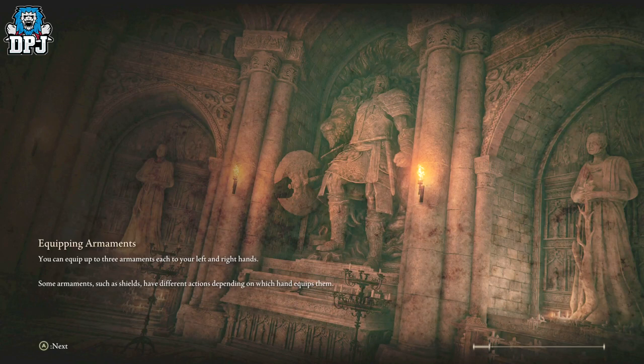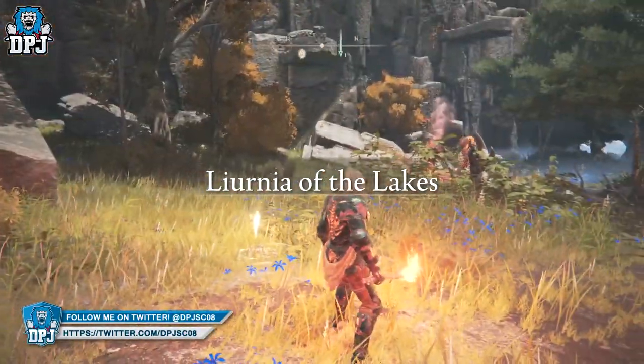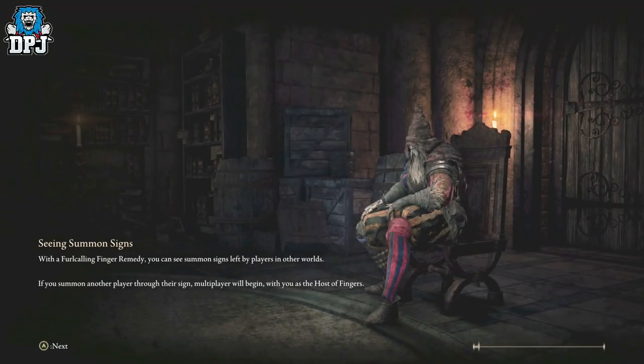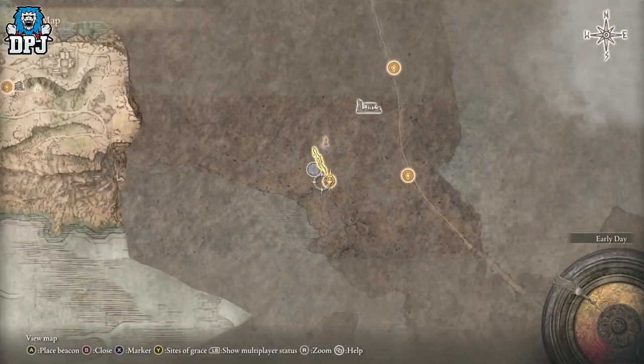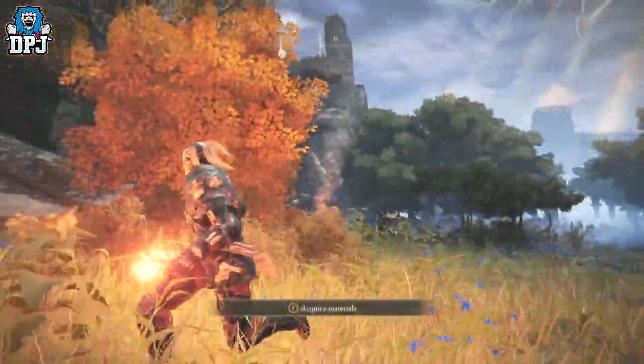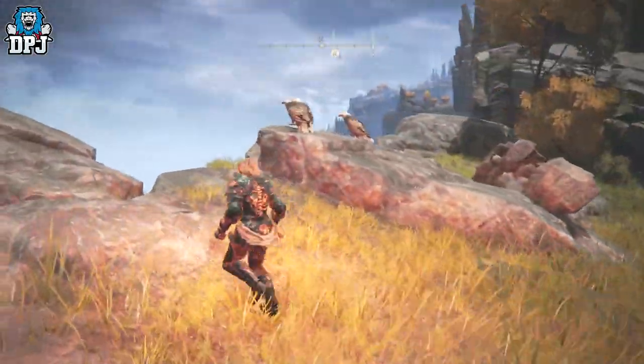I'll show you exactly where you gotta go because this place can be a little awkward to get to. There are a couple of other weapons up here as well which I made a video on earlier. If you look — okay I messed up the map marker, I'm an idiot, let me cut the video and go back. So I'm back where I should have been — if I mark this area, you'll see that marker is in that general direction over there. How do you get up there?